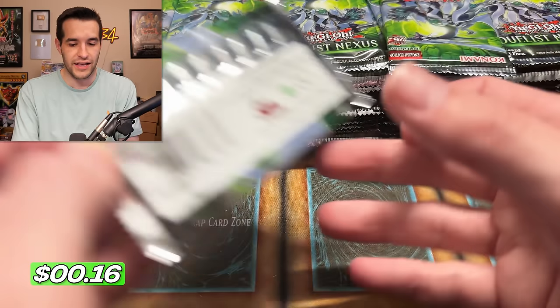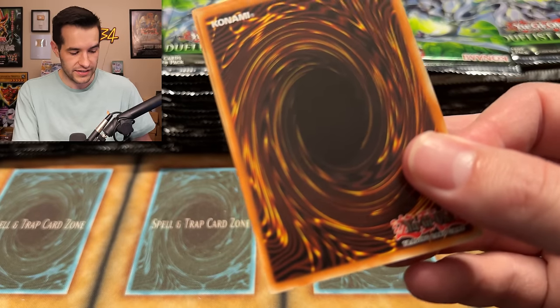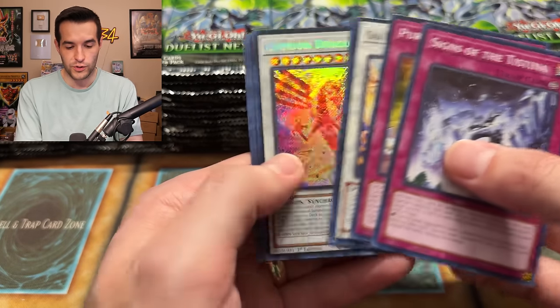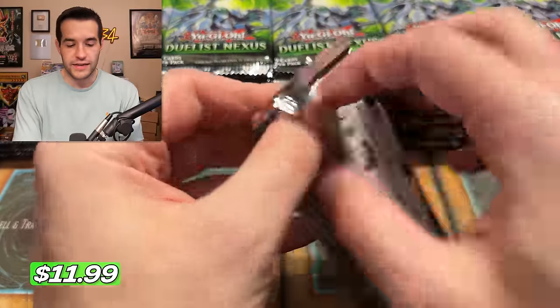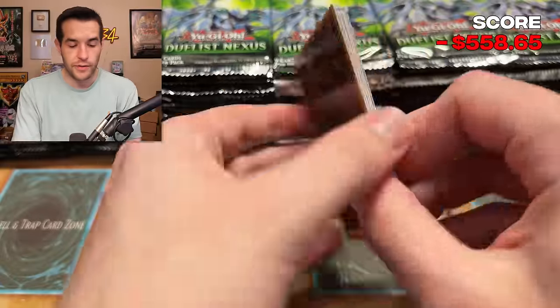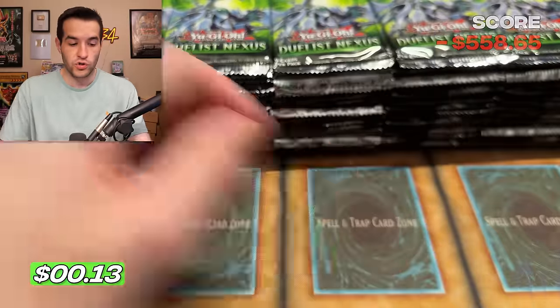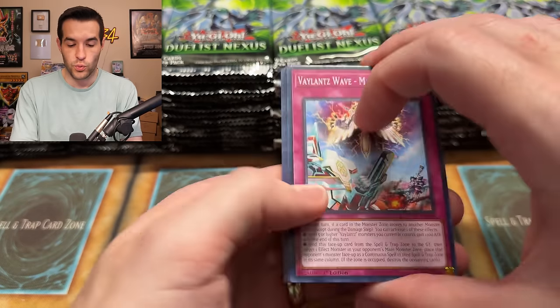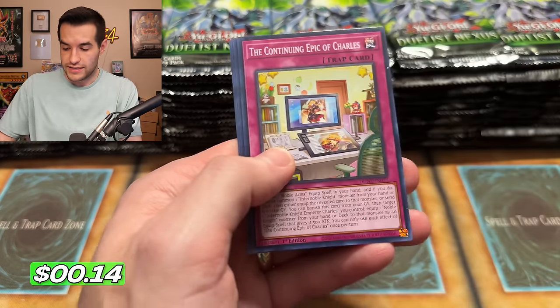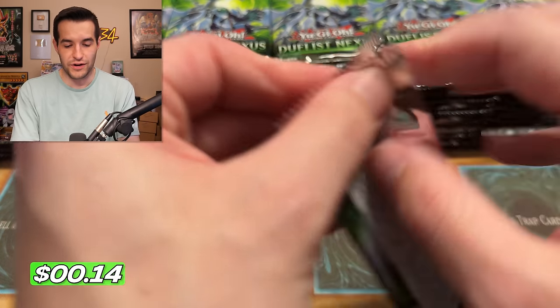We've been spoiled this year with so many incredible sets. Dreaming Reality — oh wait, that's a Crimson Dragon — first time pulling that! We've had crazy sets like Rarity Collection coming out with all those different rarities. We've had a lot of awesome stuff. We didn't really have ghost rare stuff this year — we have Legendary Duels coming out in a couple of weeks, but it's just one ghost, I think. Still, we have had so many 25th anniversary rarities, I guess that kind of makes up for it.